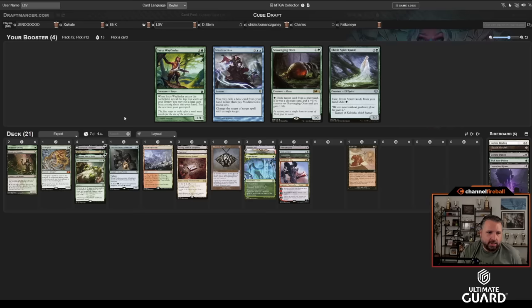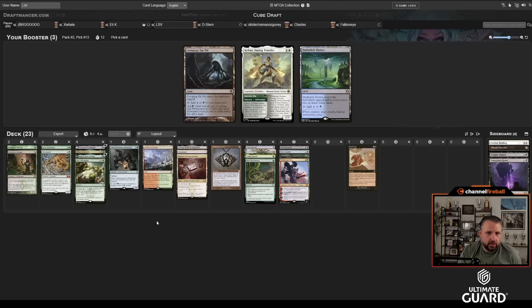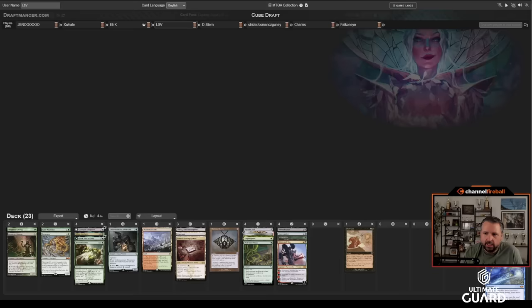For being Jund, this deck actually looks like it's got decent card quality. Wayfinder, Ooze, and Spirit Guide came back. This is looking like a Scavenging Ooze deck — Wayfinder with Reanimate is kind of nice, and Deathrite Shaman. I'm into Satyr Wayfinder. Pick Your Poison is actually a main-deckable card. I'll take a Creeping Tar Pit here. Green Sun's didn't come back, which is sad, but the one-drops are too important. I picked up Glissa and Reanimate — both nice legends.